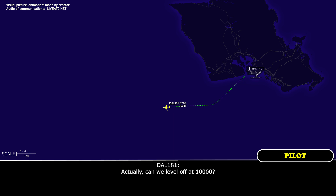Delta 181 Heavy: Actually, can we level off at 10,000? Center: Delta 181 Heavy, climbing maintain 10,000. Readback: 10,000, Delta 181 Heavy.